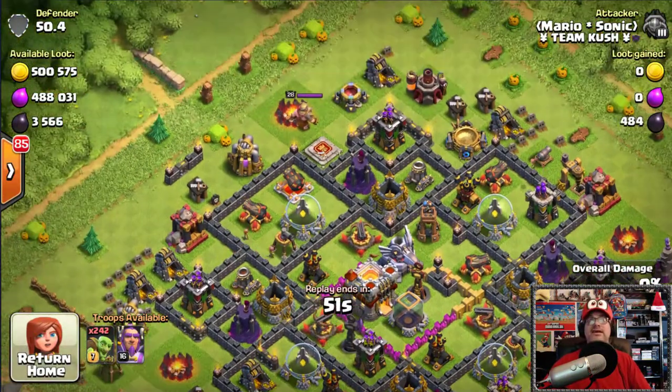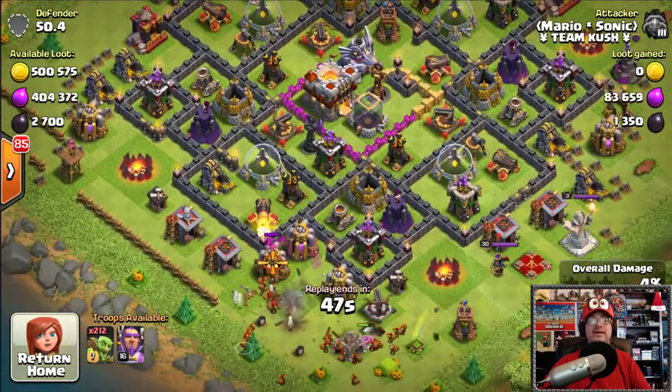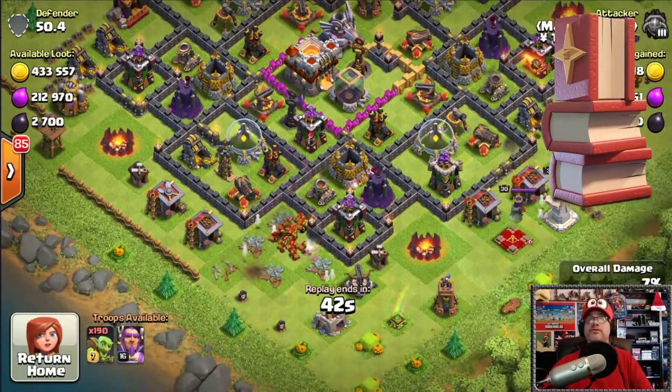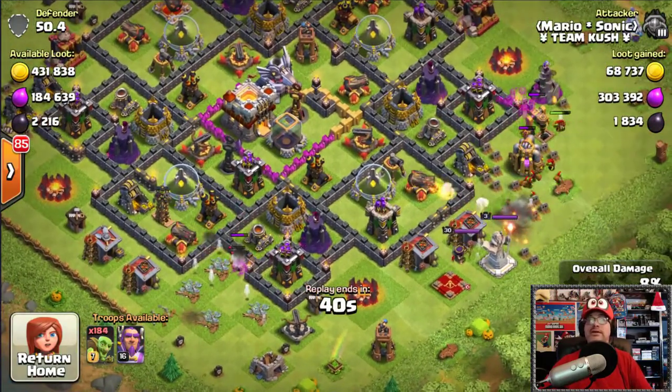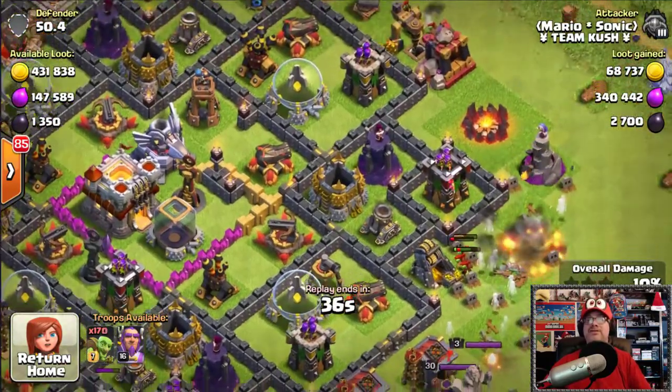What's really awesome about this attack is if you use the books that Supercell has given you and boost for one hour, you can get around two million gold and two million elixir. Look at these greedy little goblins — they are just mashing it up and getting all the resources.